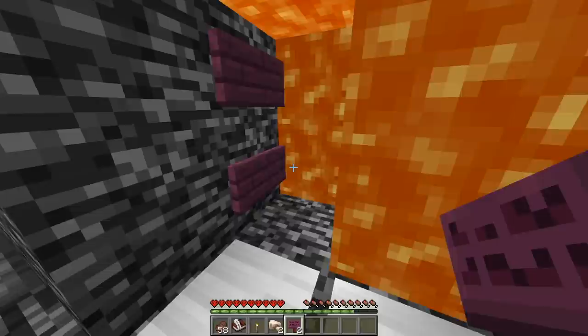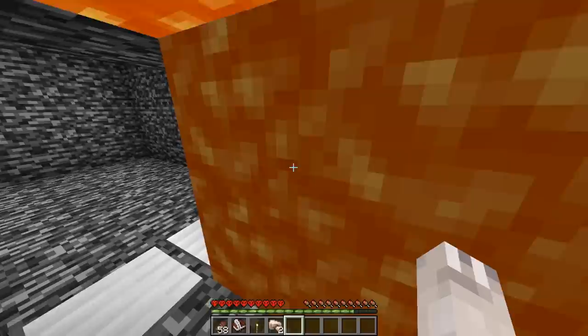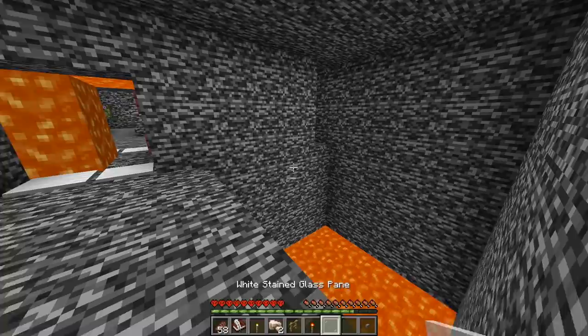I used the signs I collected to make a passageway through the lava. I started right-clicking through the lava, and managed to find a dropper with a single stone button in it.